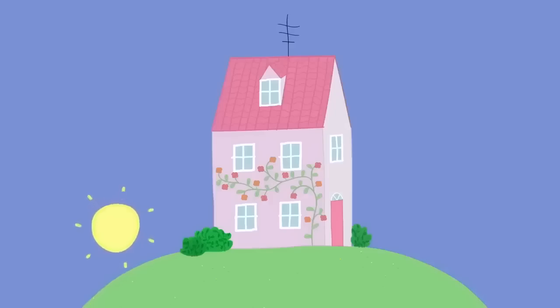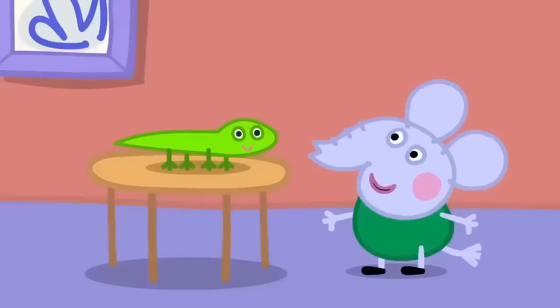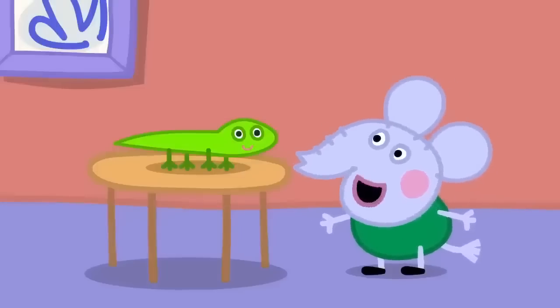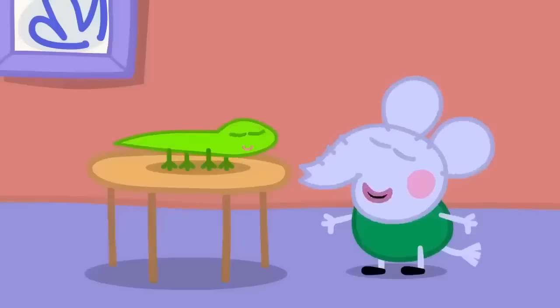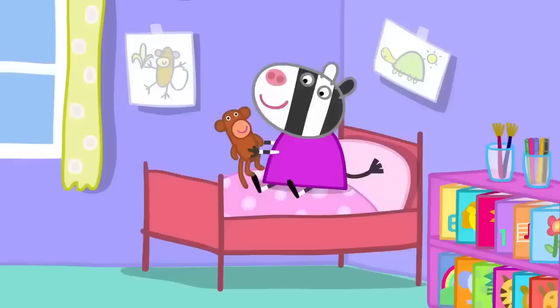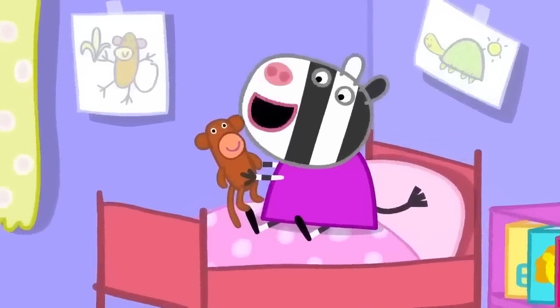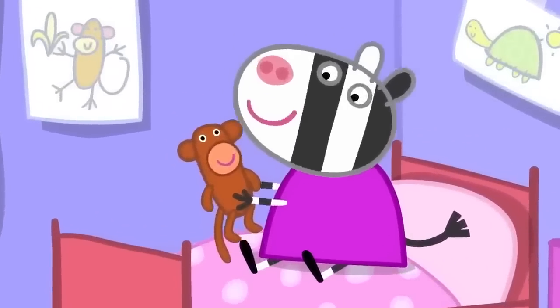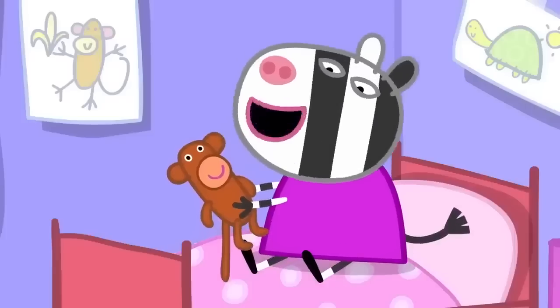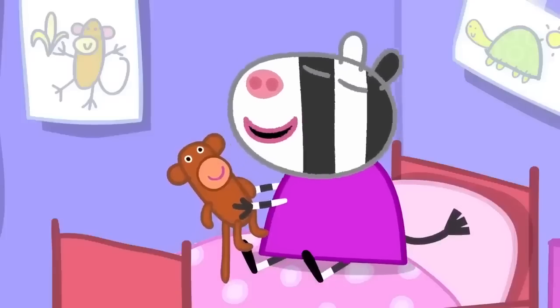Edmund Elephant is talking to his gecko. Watch me. Brrr. Now you do it. Brrr. Zoe Zebra is talking to her monkey. Are you excited about the competition, Monkey? Woo, woo, woo. Remember to be good tomorrow. Don't be a cheeky monkey.